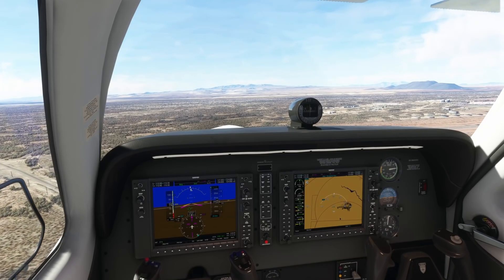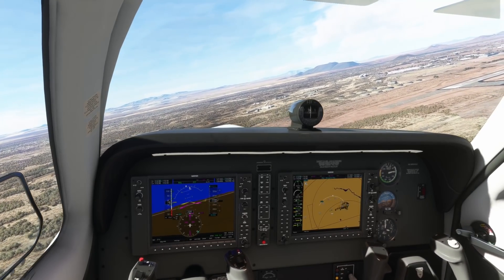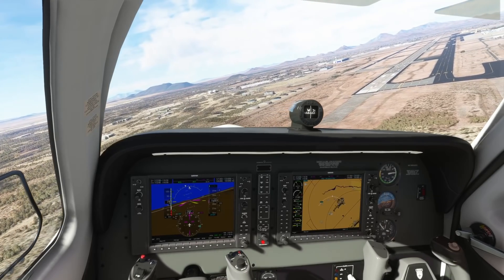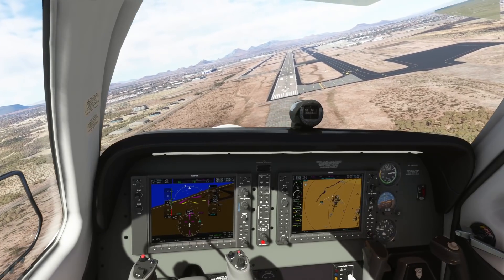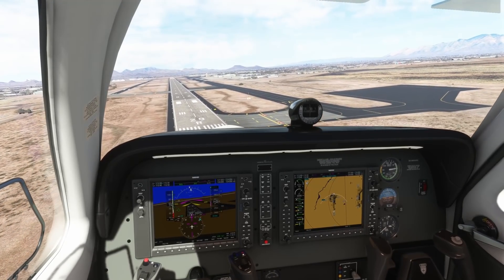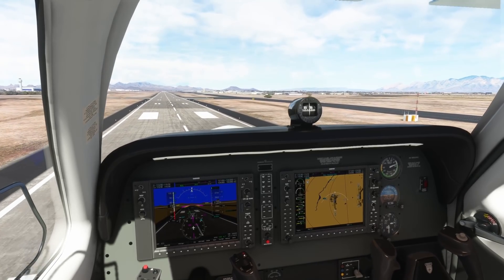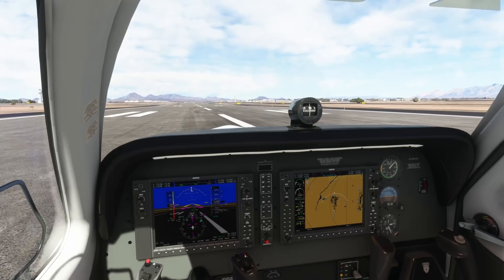Regarding load times: I was noticing they were actually significantly longer today at first, which concerned me, but when I went back and loaded again it was significantly faster. I think there was a cache reset on each aircraft. For example, the CJ4 took probably six or seven minutes to load the first time. I closed the simulator completely, started it back up, loaded the CJ4 again at the same location with the same settings, and it loaded significantly faster. The overall load time from startup to the main menu didn't seem to improve particularly, but there are different techniques out there that can reduce that, and we'll be talking about one of those later this week.